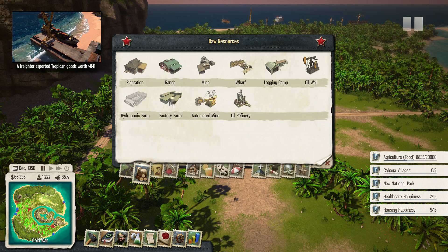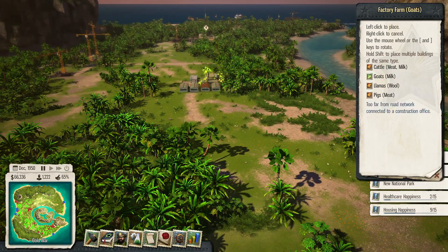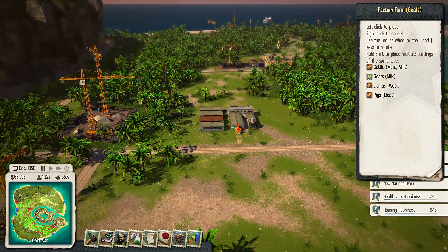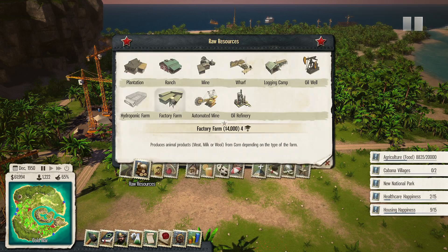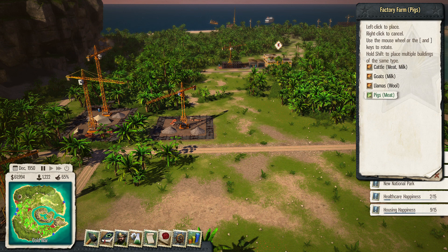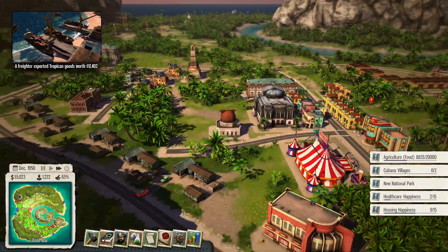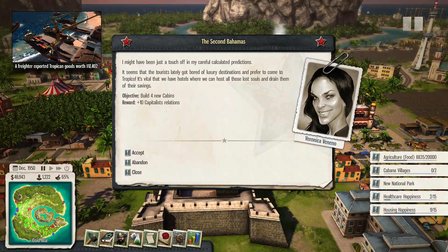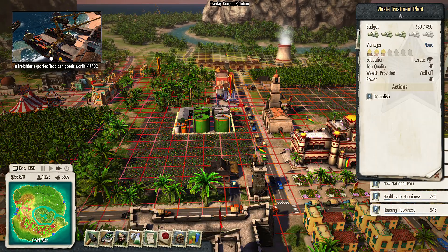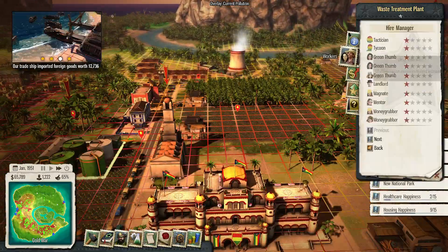Something I haven't really experimented with — what are factory farms? Oh I see, these are not good places for people... or for animals I guess. I might build some cabins and a waste treatment plant. Not doing great apparently.